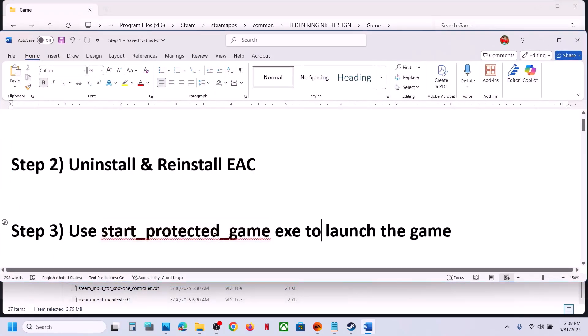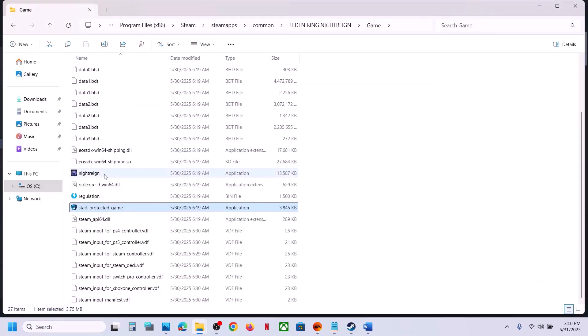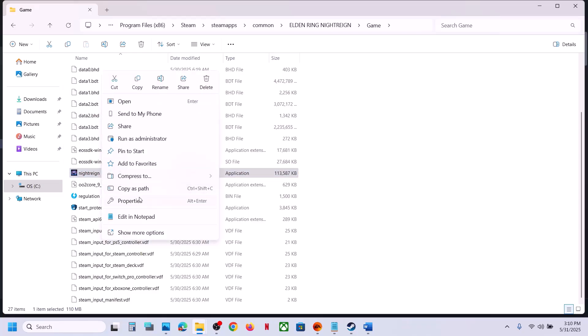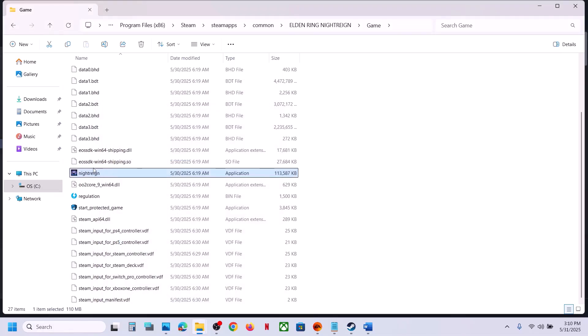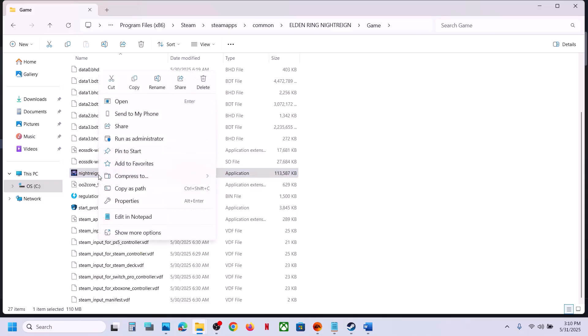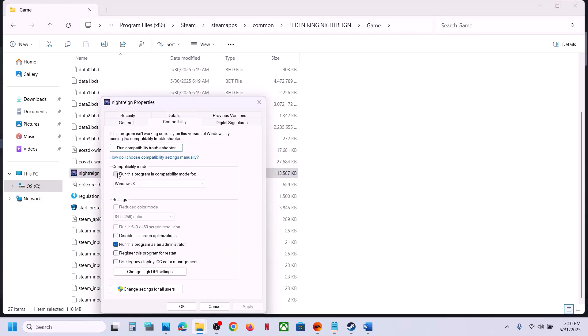Still not working? The next step is to run the game from the game installation folder using the game exe. Double-click to launch and check. If that doesn't work, right-click, go to Properties, go to the Compatibility tab, and check 'Run this program as an administrator'. Hit Apply, click OK. If still not working, go back to Properties and select Windows 8 compatibility mode, hit Apply, click OK.